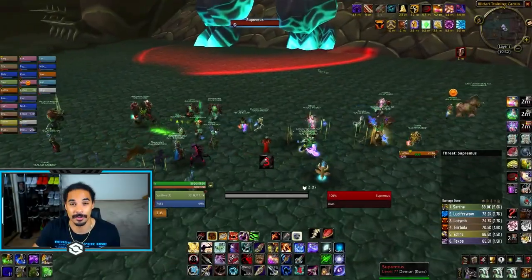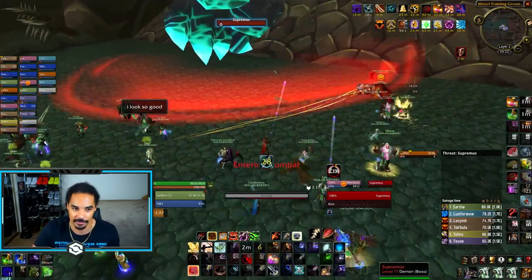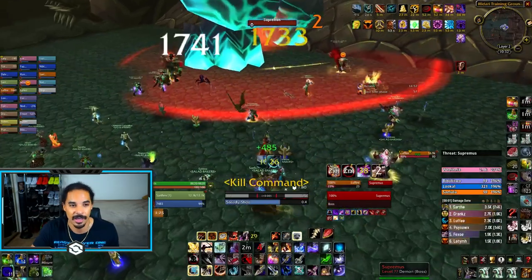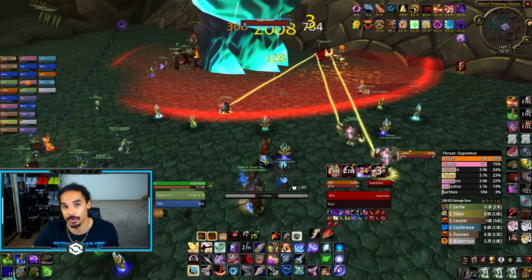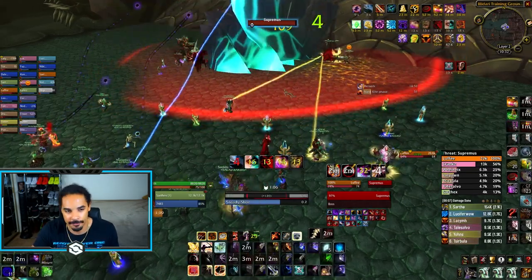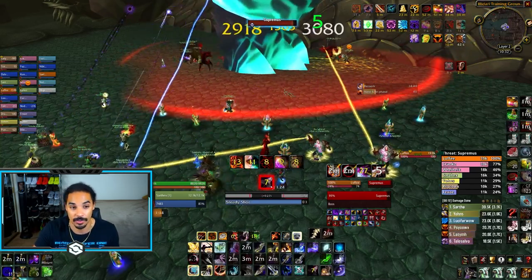Moving on to Supremus. This is the first demon in the raid, so make sure you swap to Elixir of Demon Slaying. Bloodlust Broach is really nice here because you can control when you use it to line up with your cooldowns — you might even get to use cooldowns twice if you time it perfectly, which will be huge.